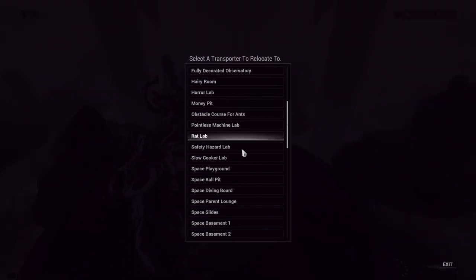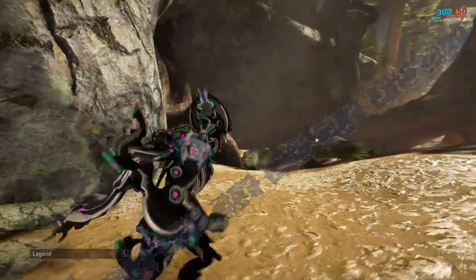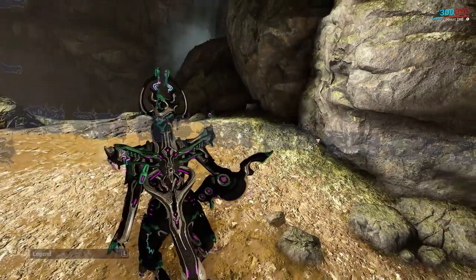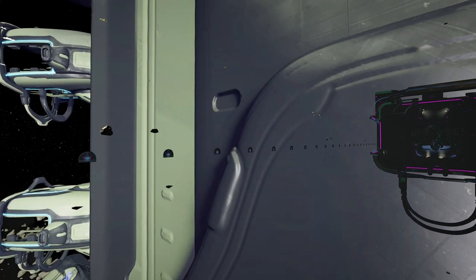Well, that's it. The rest of the transporters are areas where I test stuff out for Dojo CAD, and works in progress. I'm still trying to figure out what I'm going to do with the string of 11 tree spaces I built to get around the back of the dry dock. I kind of like just looking at the dead-end doors floating in space.